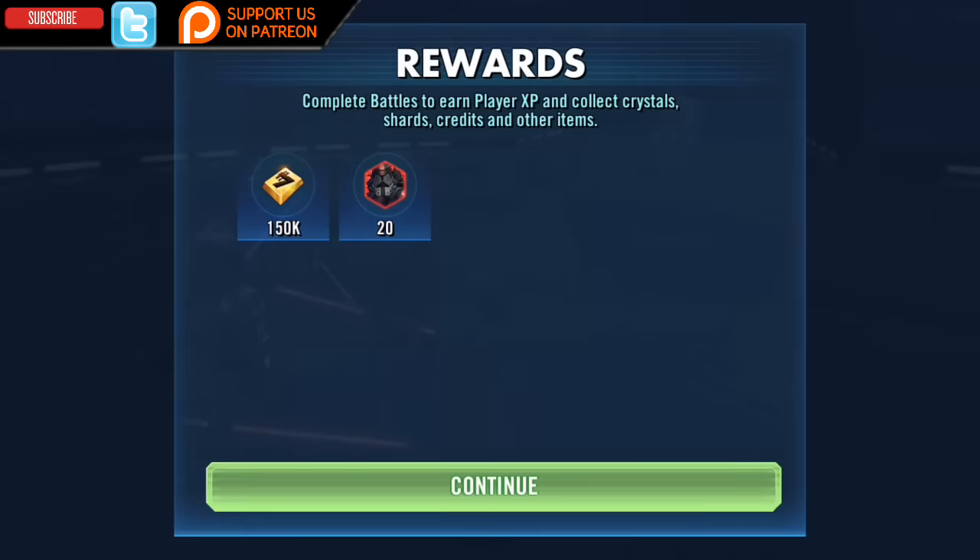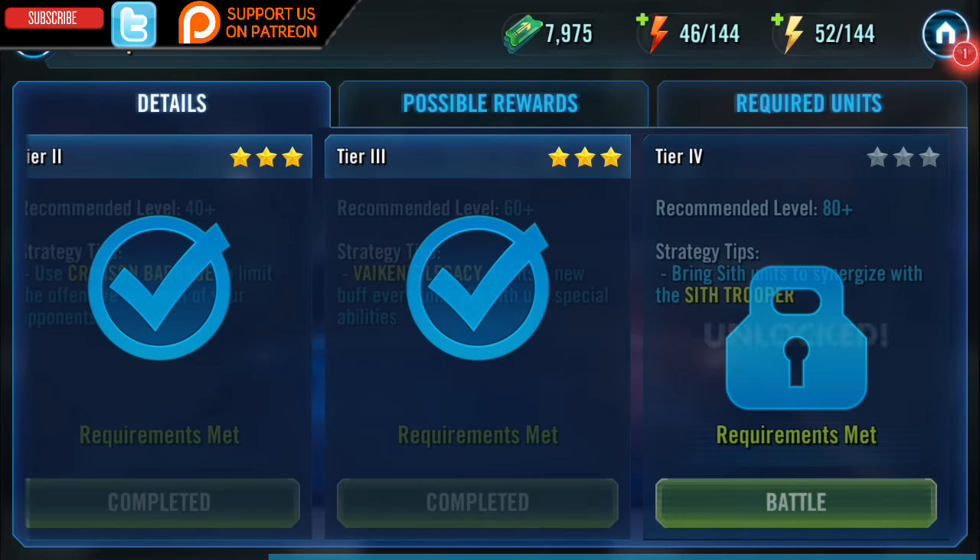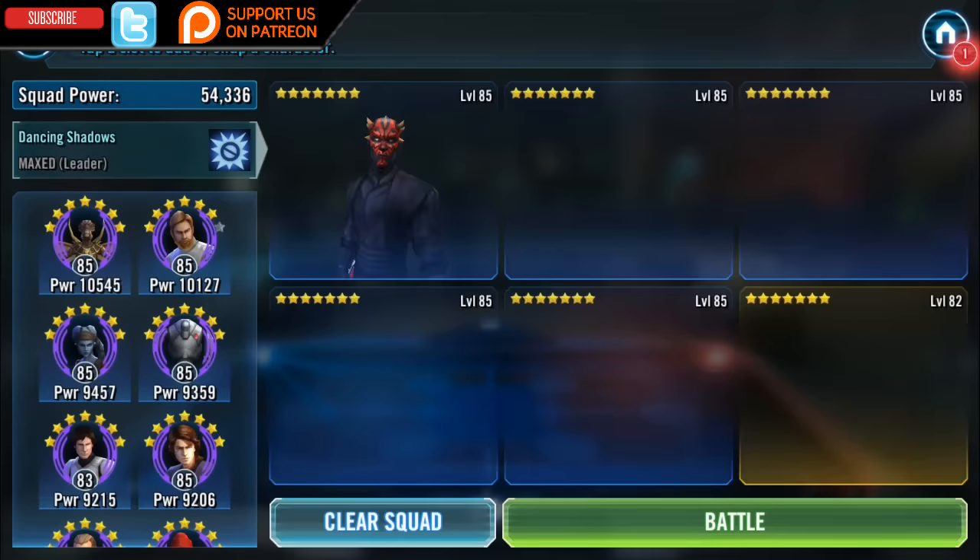Now let's move on to the theorycrafting — where Darth Nihilus fits within your team and within the meta. We're going to look at four leader abilities: Emperor Palpatine, Darth Nihilus, Darth Vader, and Darth Maul. Let's start with an Emperor Palpatine lead and see if that's going to benefit Darth Nihilus or not.